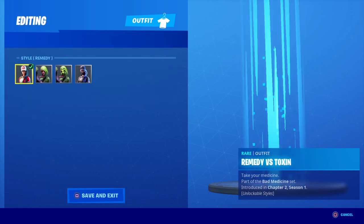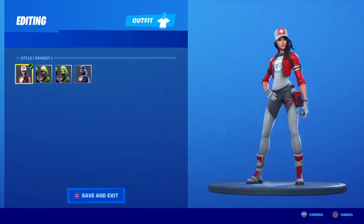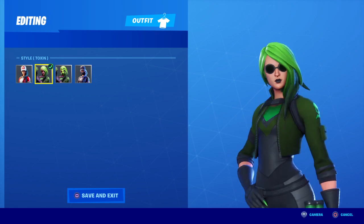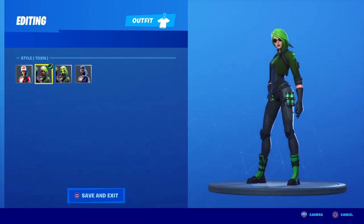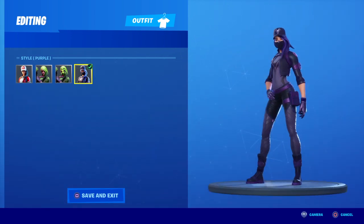We got Remedy versus Toxin. Remedy — she's looking like a snack, she's a cutie. Easily one of the cutest Battle Pass skins in Fortnite, next to Catalyst. Toxin — really cool, like the goggles, and I like the little claws or nails she has. Love that black and green, the mask style is pretty cool, and purple — awesome. Really awesome skin.